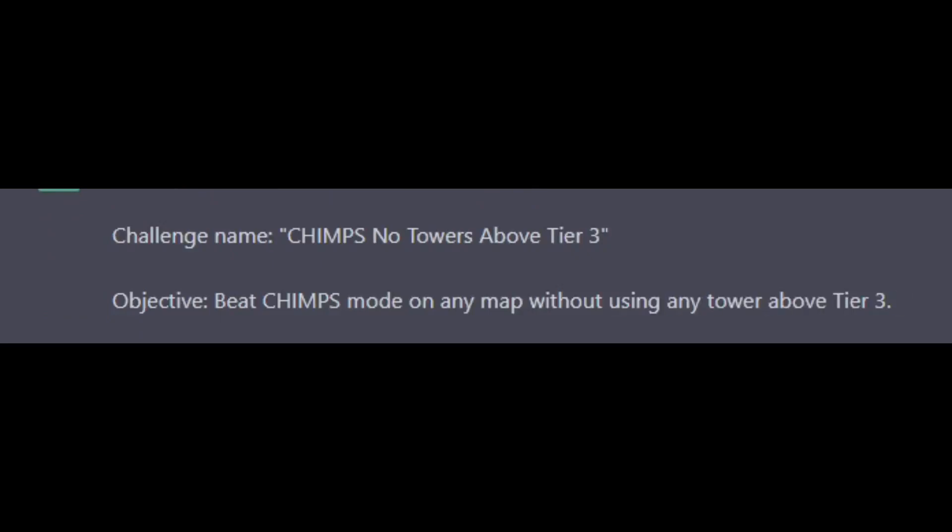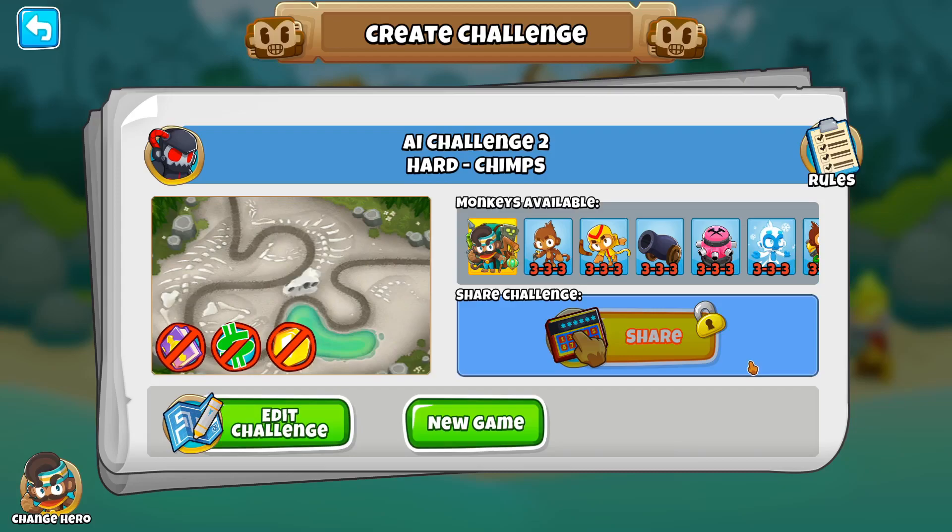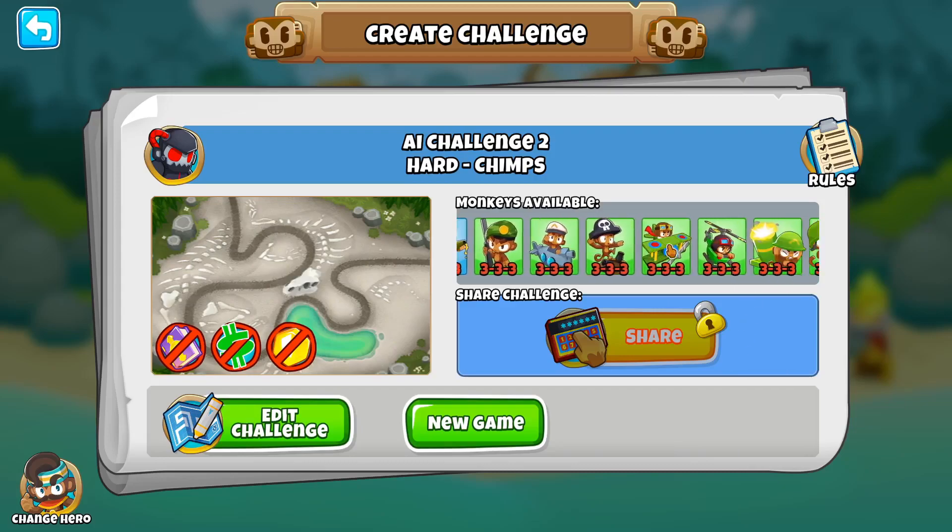Pretty simple — WLP just makes everything way too easy. That challenge was not too bad. Let's ask the AI for one again, but a little bit harder. Chimps, no towers above tier 3. Beat Chimps mode on any map without using any tower above tier 3. Now that sounds like a challenge. I decided to do it on Streambed since it's a pretty simple map, but also not too easy. All towers are tier 3 at max.